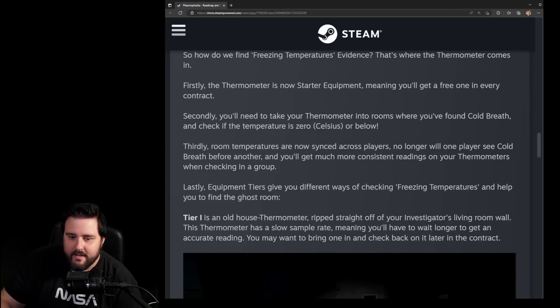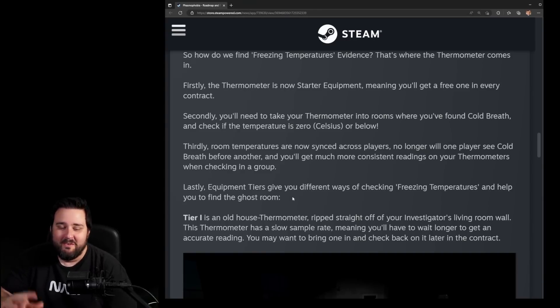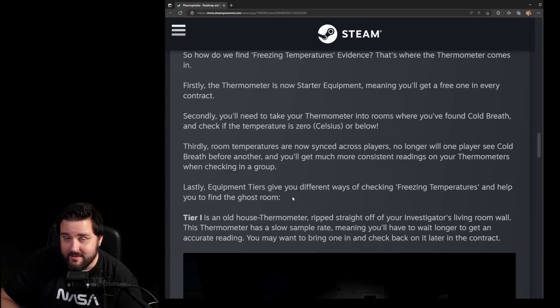Room temperatures are now synced across players — no longer will one player see cold breath before another, and you'll get much more consistent thermometer readings when checking as a group. Equipment tiers also give you different ways of checking freezing temperatures and help you find the ghost room, though I think I'll still use the EMF for that depending on any changes.